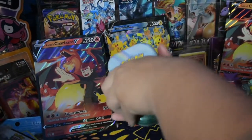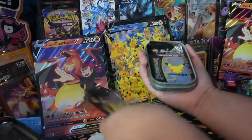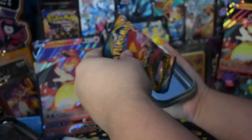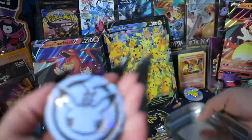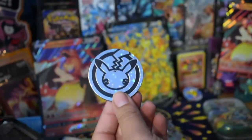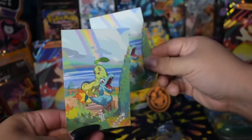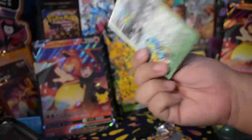And let's open this tin. So these tins come with two evolution packs and a booster pack, and a giant coin — a giant Pika coin. So as you can see, very shiny. It's so cute, it's like a little puppy.